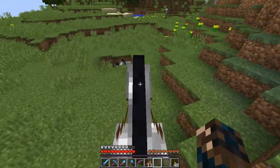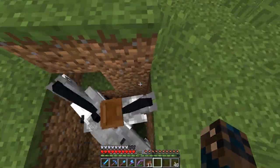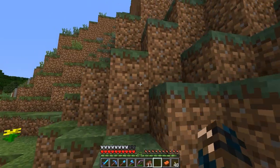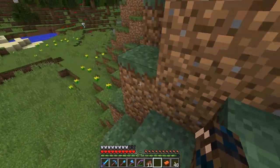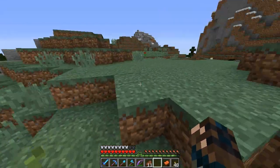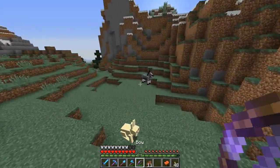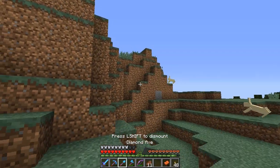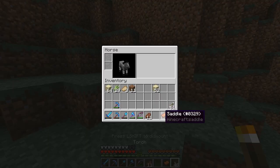Today we are going to be searching for a sand biome so I don't have to keep looking for those sand pockets and ruining the landscape. I only really need a sand biome so I can use the torch trick and not wear out my shovel — or spade. Oh yeah, it's called a spade — I thought it was a shovel.